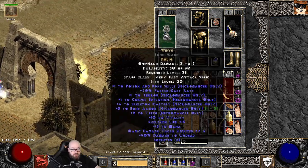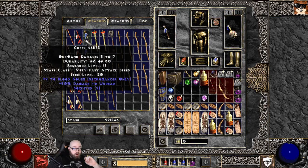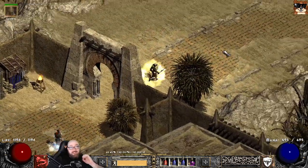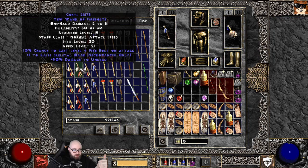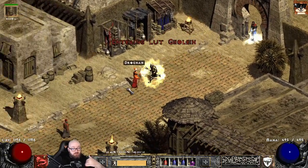This is a really great early wand to get before you end up getting something like a Hoto. As a side note, when you're shopping wands at Drognan or even Akara, it's good to look for a wand with any kind of mana per kill on it. One of the best ways to level as this build is to get a two socket helmet with a Nef and a Tur rune for mana per kill, and also get a wand with mana per kill. You can shop them fairly easily from Drognan — here's one with plus two to Corpse Explosion and four mana after each kill, giving up to nine mana per kill just from shopping Drognan. You'll use a lot fewer mana potions as you level.